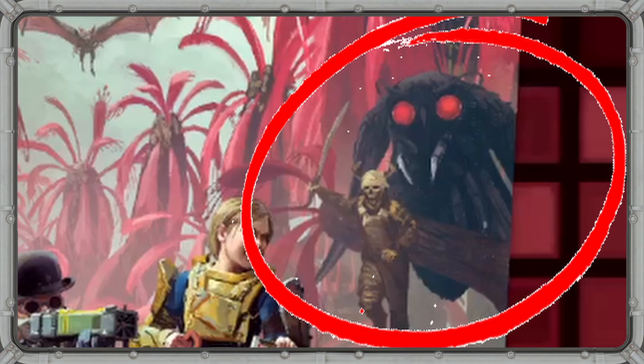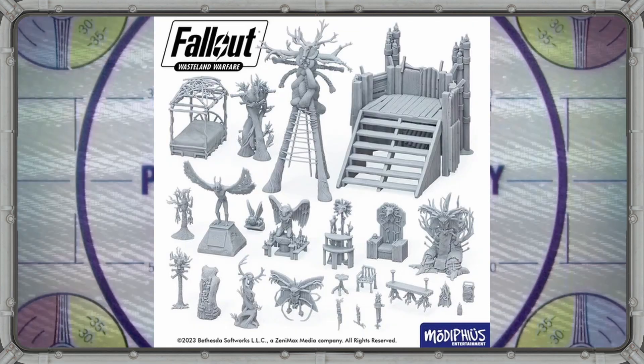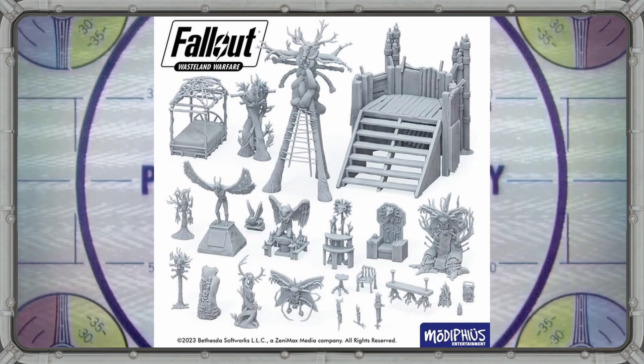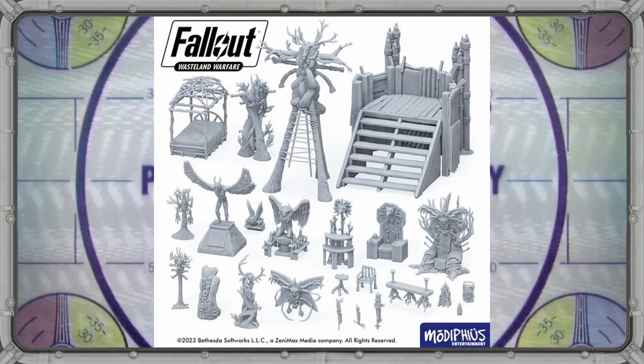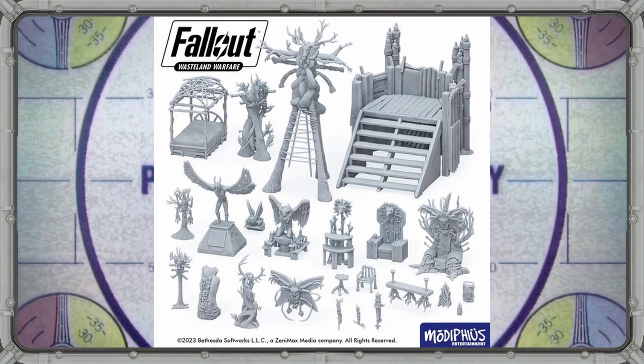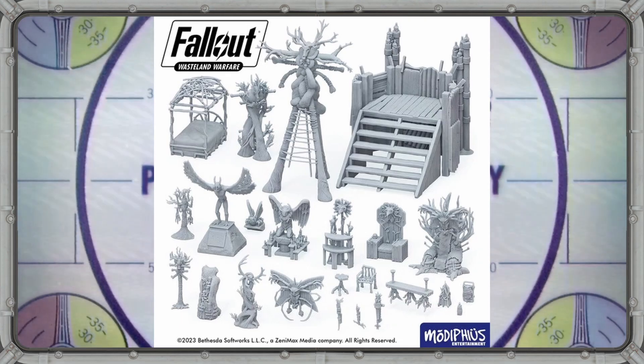But the Sheepsquatch isn't the only cryptid on this cover. On the opposite side we see the Mothman, a staple in West Virginian folklore and a Fallout 76 favorite, along with a Mothman cultist. This leads me to believe we're going to see the Mothman cult as an entire playable faction and hopefully not just a big bad monster. Modiphius has already released a massive print-at-home STL pack dedicated to the Mothman cult, including all sorts of creepy totem poles and scenery, so I'm expecting big things — possibly a few different stat cards for different versions of the Mothman himself.